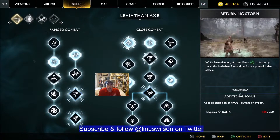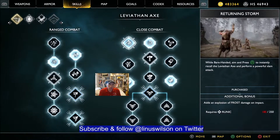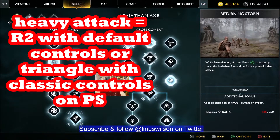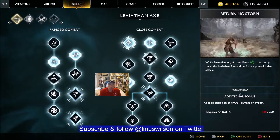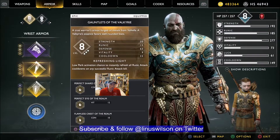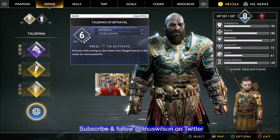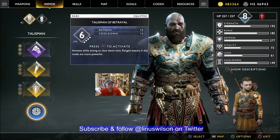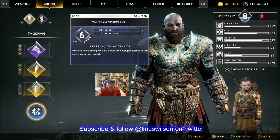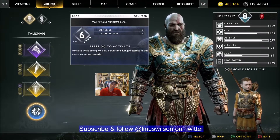Unfortunately you can't use this slow-mo cheese early in the game until you get the heavy axe. But you don't have to use it on the Valkyrie — you can use it on anybody. We're going to show you using it on some Draugrs in Muspelheim as practice, and then we'll show you the Valkyrie fight with it. For your talisman, you're going to need the Talisman of Betrayal, fully upgraded to level 6. I think you get this from Fafnir's Storeroom, which is a Brock and Sindri favor.